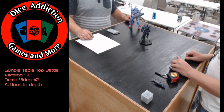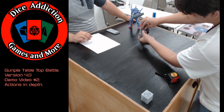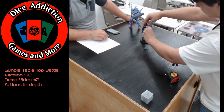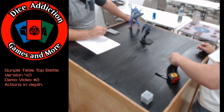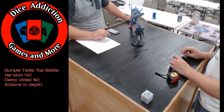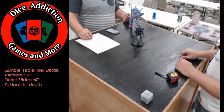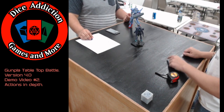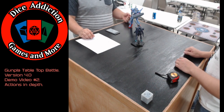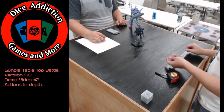Up next is parry — which in any good Gundam anime is going to be the beam saber fights. It's a defense action: make a defense roll, but add your melee instead of your evasion. Choose one of your melee weapons. If the attack hits, reduce the damage by your chosen melee weapon's damage. If the attack is a critical hit, your weapon is destroyed. So if Rusty were attacking Aaron, Aaron would block with his bayonet — and if it was a critical hit, that bayonet's gone. Critical hits are bad in this situation because you're destroying your opponent's blocking weapon.